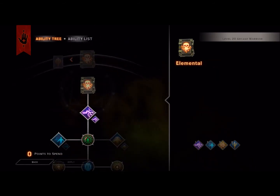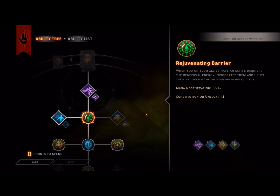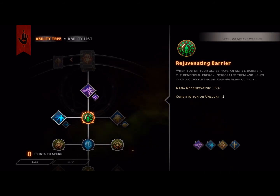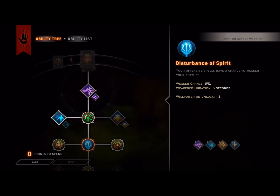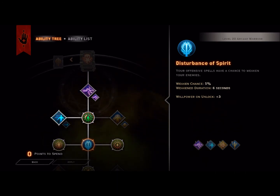Now we're going to jump over to the Elemental Tree and pick up Rejuvenating Barrier. Rejuvenating Barrier means whenever you or your allies have an active barrier, you recover mana or stamina depending on class. In our case as an Arcane Warrior we get a nice 35% mana regeneration while the barrier is active. From there we're going to go with Disturbance of Spirit, which gives us a chance to weaken enemies by 5% for a duration of 6 seconds, with a Willpower unlock plus 3.